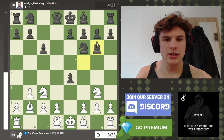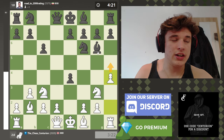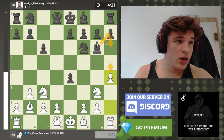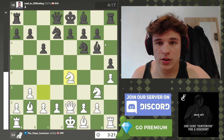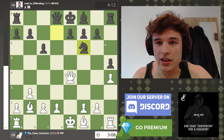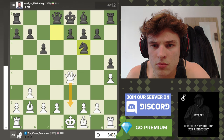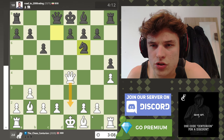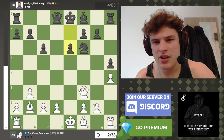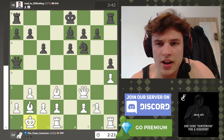This opening — you just sack the e4 pawn but you win it back. h4 threatens h5 to trap the bishop. h6 can be met with h5, kicking the bishop back first, just gaining a bit of space. We win the e4 pawn back, trade everything. The computer likes queen to e2, which seems very strange to me — blocking in this bishop — but it wants to go like g3, bishop g2. I think this is played fine.